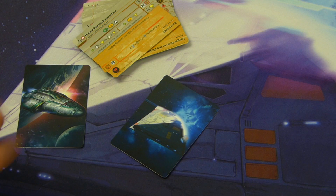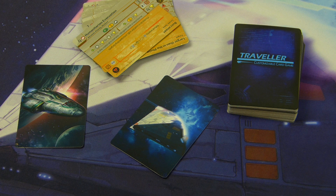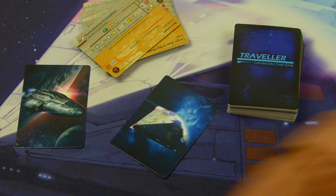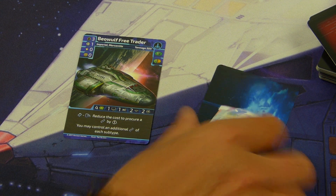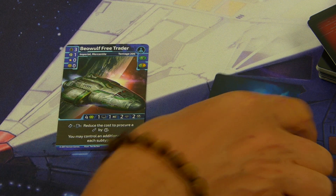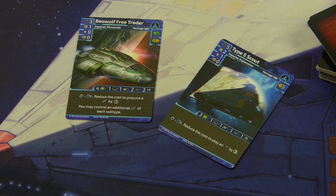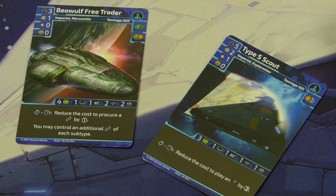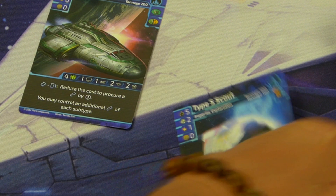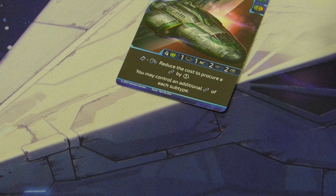We're going to start with the pre-constructed decks that come in the two-player starter set. The starter set also comes with extra cards to customize your decks with, and then you can start adding expansions as well. I've been playing with the Beowulf Free Trader — a ship that comes with good basic capabilities. The other ship is the Type S Scout: fewer capabilities but higher initiative, travels further, has a better attack — a different kind of ship.